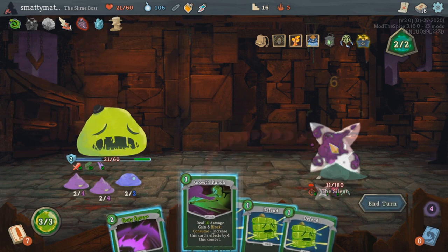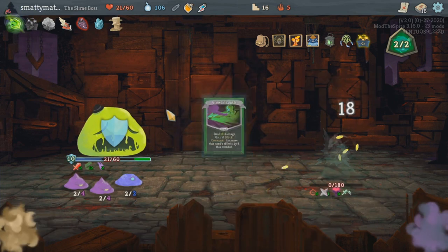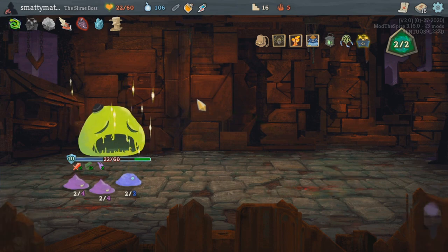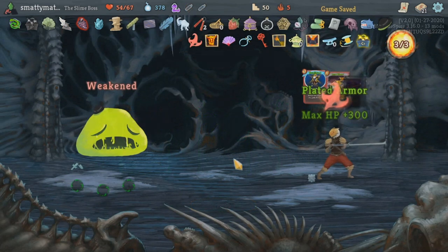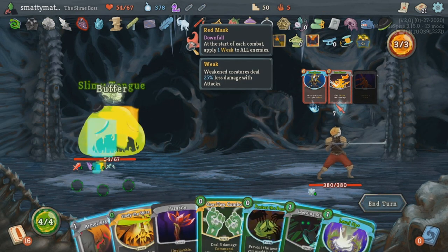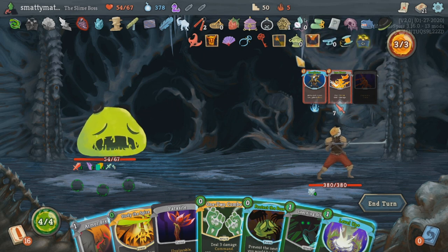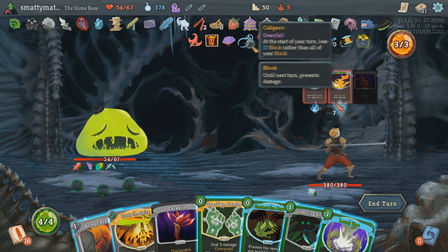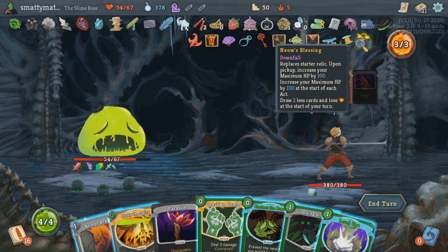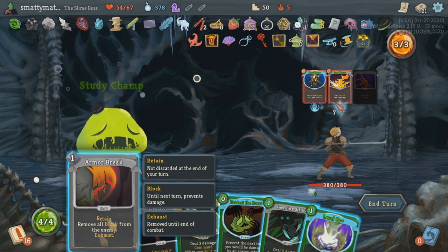You'll often find your HP being used as a resource while playing the slime boss, because whenever you lose max HP from splitting, you lose HP for the fight, being healed back at the end of it. The slime boss is probably the class that I play the most, especially including my playtime on Slimebound. This class has gone through so many iterations, and the guy who made these classes is obviously a very talented class designer.